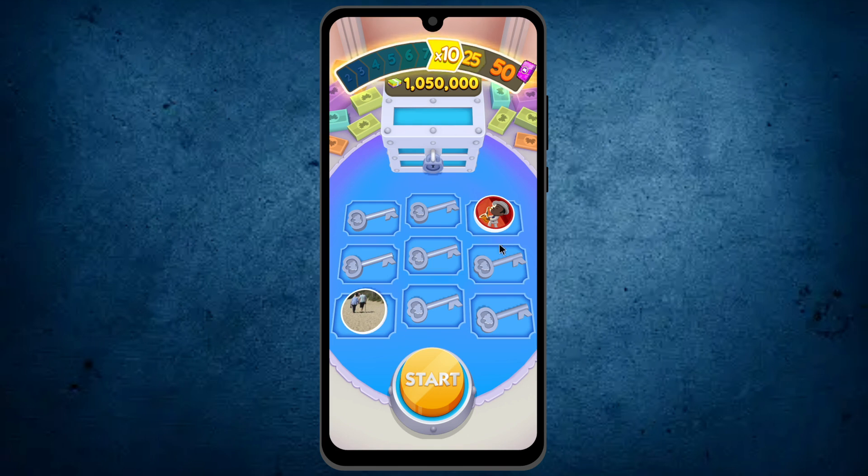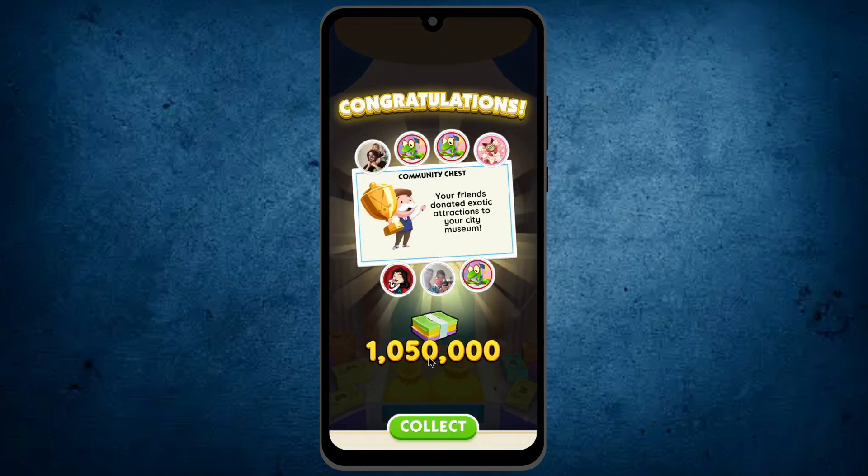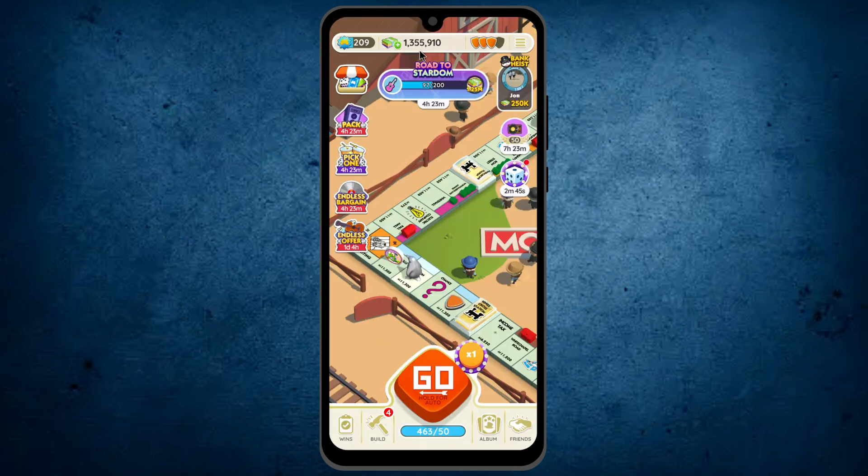But now only two friends are left on this board. If it lands on the key, then the chest will open and the game will be over. So I am hoping for getting the 50x chest. Tapping on start again — unlucky, it landed on a key and the chest has been opened. But I got up to 10x. Now collecting my reward. The cash has been added.